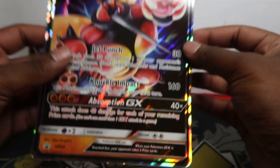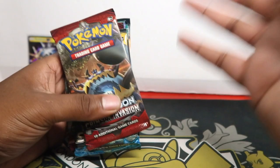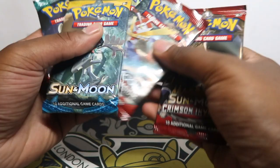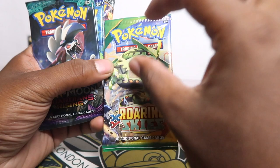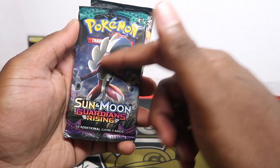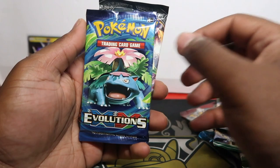We also have the jumbo version of Buzzwole. The packs inside are: two Crimson Invasions, one Sun and Moon base, Fates Collide, XY Roaring Skies - I picked the box with the Rayquaza artwork, love Rayquaza - Lycanroc, Guardians Rising, XY Evolutions which is the reprint of the original base set, and Burning Shadows. In Burning Shadows you can get the three-thousand-dollar rainbow Charizard in PSA 10, or raw it's about five to eight hundred.